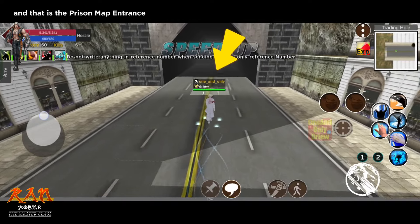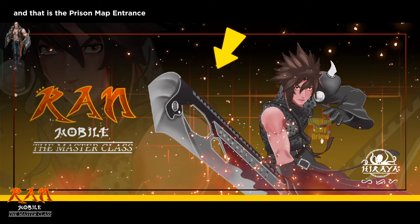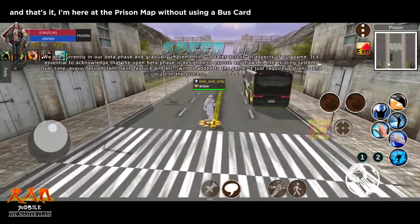And that is the prison map entrance. And that's it — I'm here at the prison map without using a bus card.